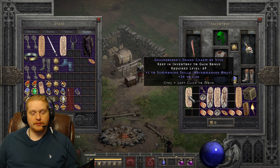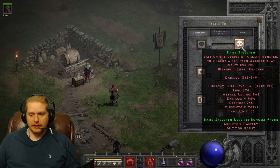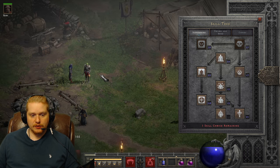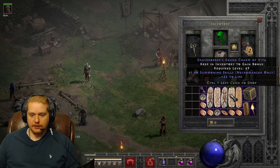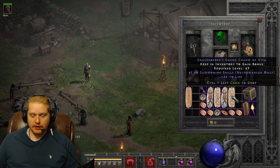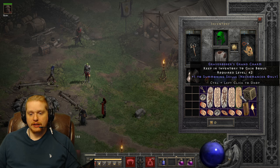There are hundreds of different combinations of charms and some of them are absolutely beautiful. For instance, I re-rolled this charm myself - plus one summoning skills with 36 to life. Grand charms are sought after because they are capable of rolling a plus one to a tree. That is not plus one to all skills, it's only plus one to that particular tree. As you can see, I have a level 20 base on this raise skeleton but level 31 on the actual skill.